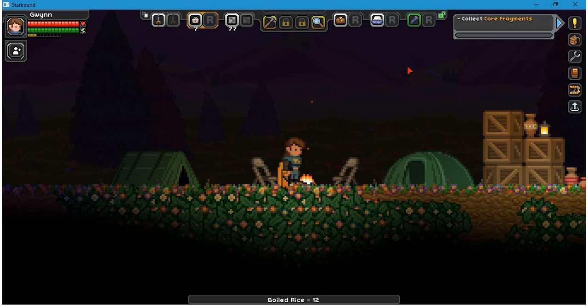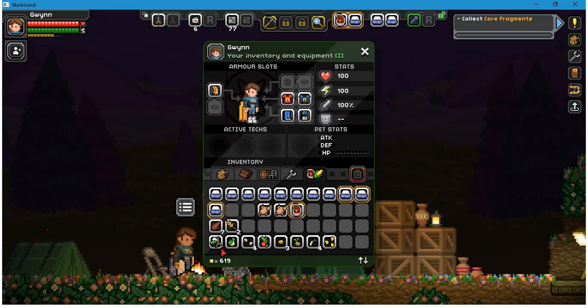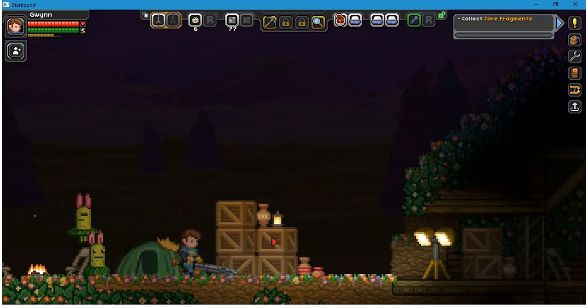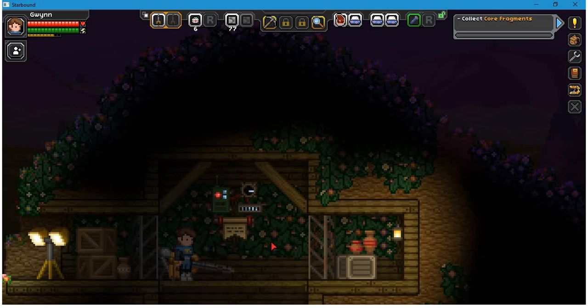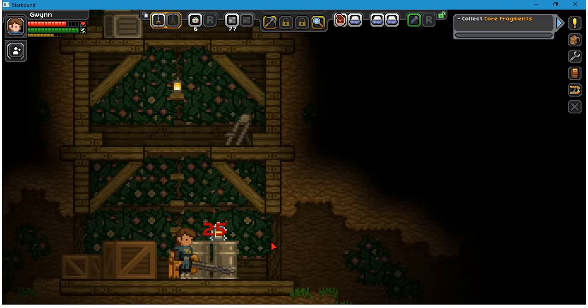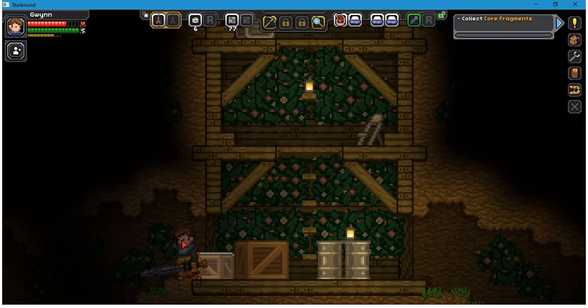Let me just organize this stuff in my inventory a second, I'll be right back. Okay, I've got my toolbar rearranged and my food organized. I guess I could go ahead and plant some of these seeds so I'll continue to have more food, but I have a lot at the moment and I'm not sure how long I want to stay on this planet, so I think maybe I'll just make do for now.